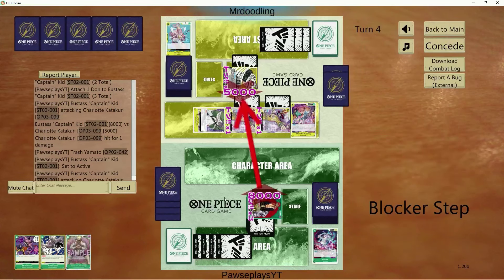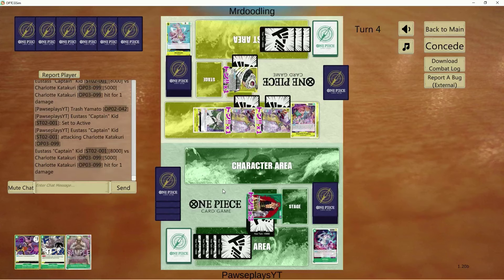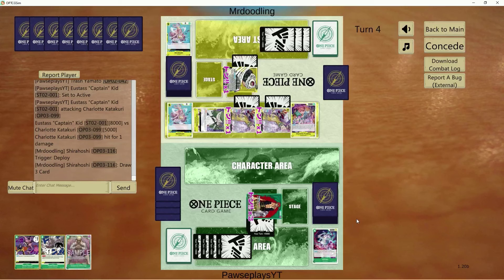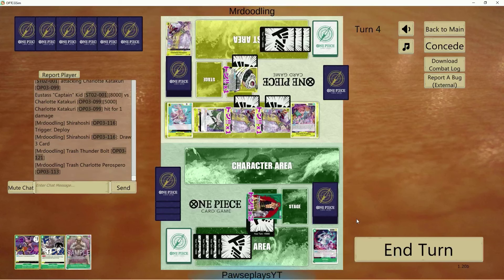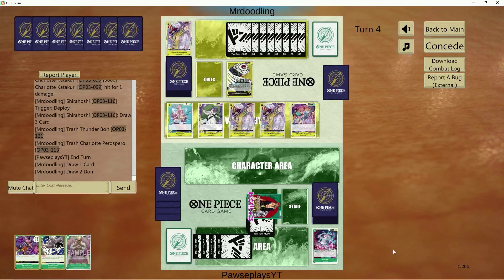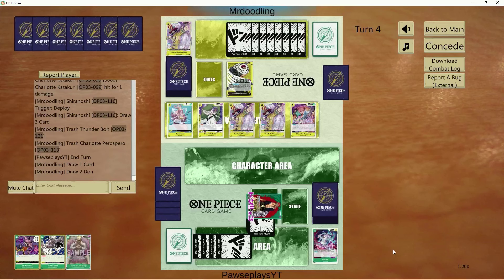Get rid of Yamato here. Shirahoshi — there goes a Thunderbolt, and another Parrot Sparrow. We do have the Straw Sword to come down. We can rest the Brulee again and end the game hopefully, unless he plays Sanji blockers or more Brulees. Because the longer this game stalls out, the more problematic it is going to be — he's going to drop 10 drop Big Mom.